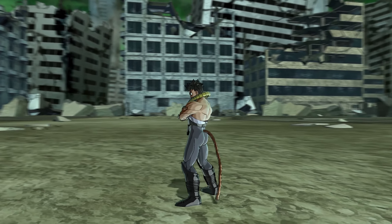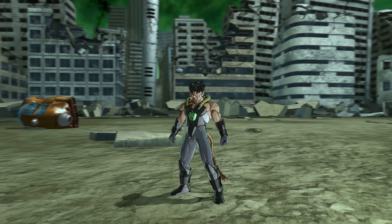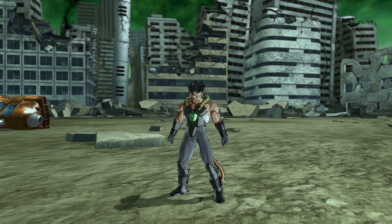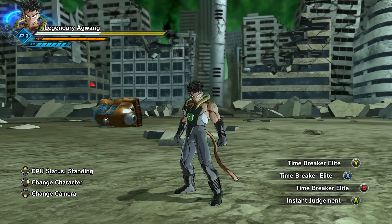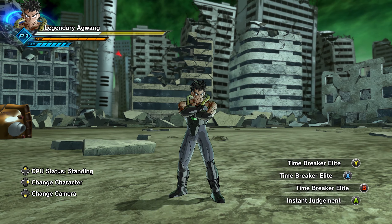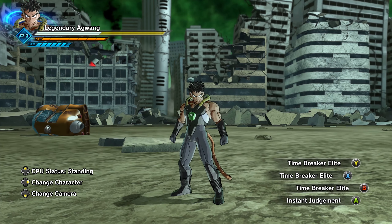Hey guys, what's up? Welcome back to the realm of legendary Agueng. We are here with Time Breaker Ruko CAC edition, and I'm gonna be dropping three different Time Breaker mask transformations. These are for your super skills — as you can see, I have all of them enabled on here. So the first one we're gonna try out is the Anubis mask.